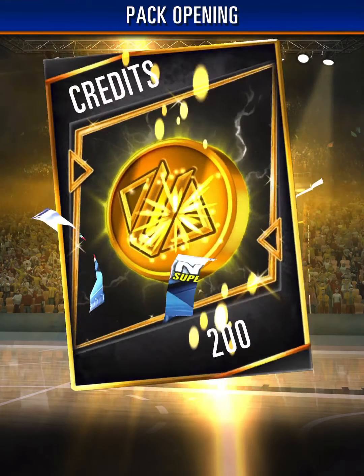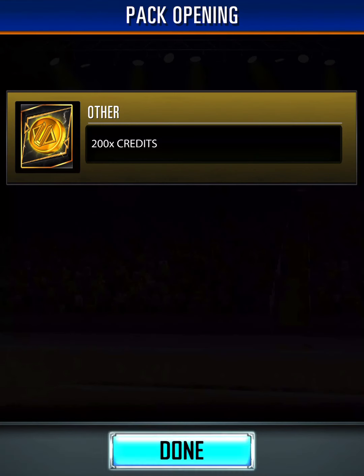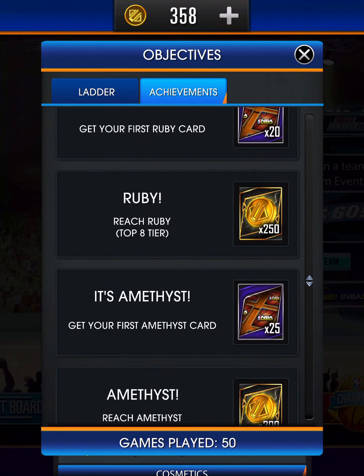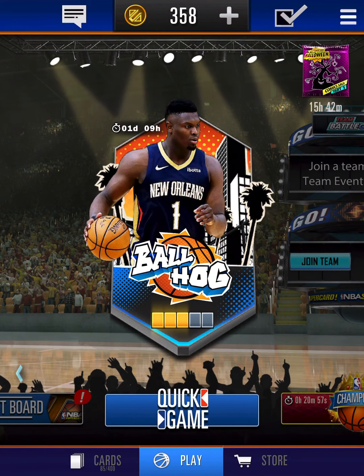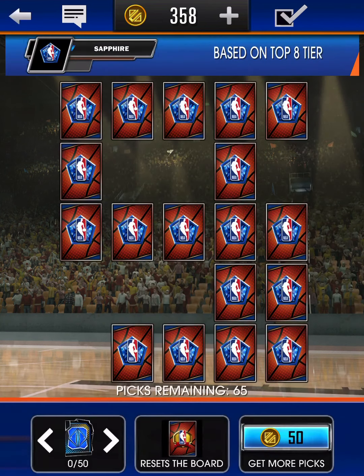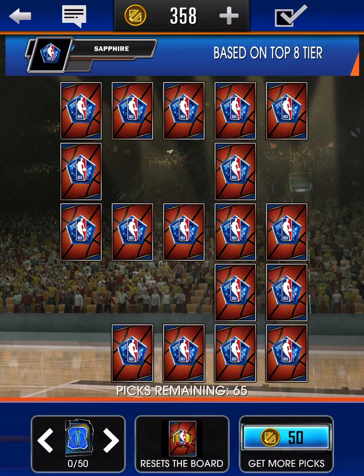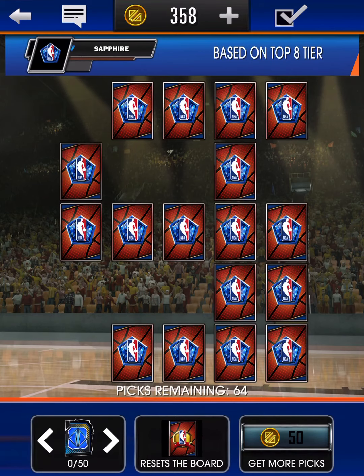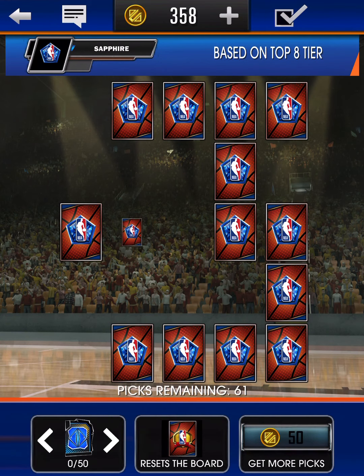We get some more draft picks and a bunch of tokens — this could be an insane video, stacking up coins for another video. We're going to make a video trying out our new Kevin Durant in the next one. We have 65 picks and we immediately hit sapphire, so let's draft some of these and see if we can pull another sapphire card.